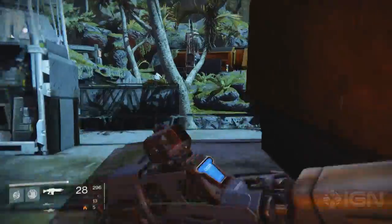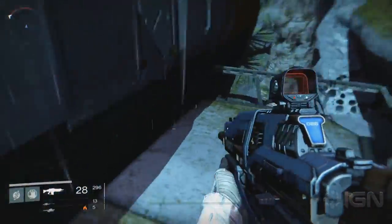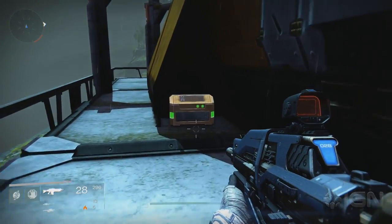In the Campus 9 area, you'll see a large waterfall. In the bunker furthest away from it, on the other side, you'll find a chest tucked away in the corner.